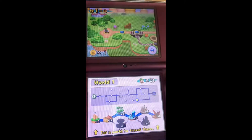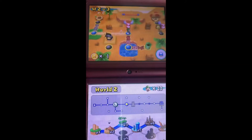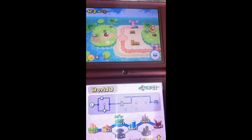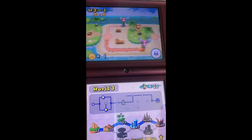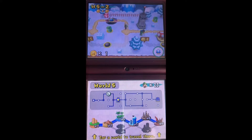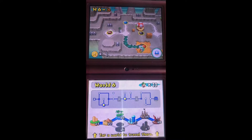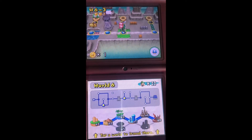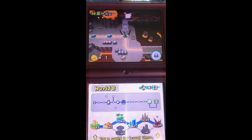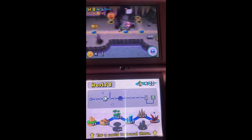The world map contains your usual grass, desert, beach, snow, mountain, and lava slash volcano theme, which is the last world for the game — that is until Wii.